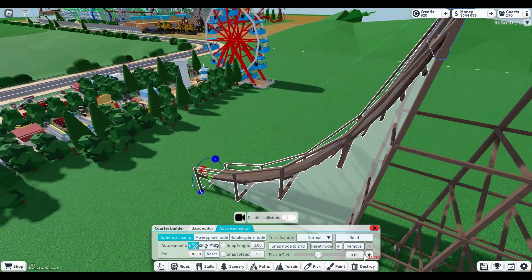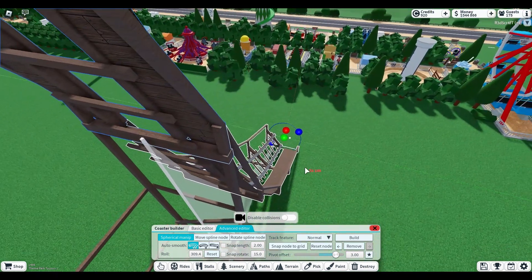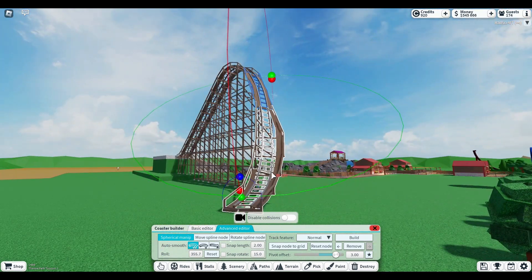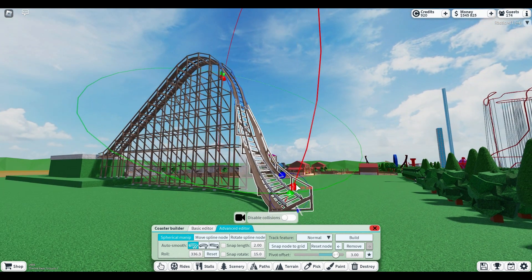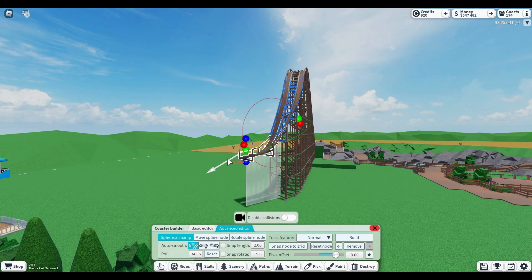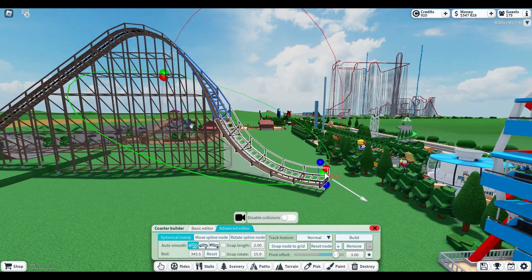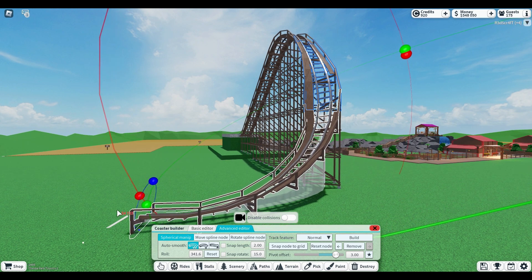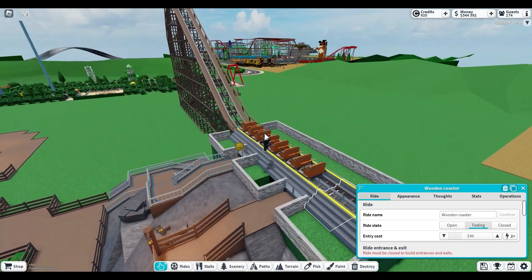Oh, I didn't set the pivot — set this to three. The pivot isn't working. Okay, let's go back here and we'll just start turning it right away instead, and then we'll start to bring this back up here. That is a very interesting drop — I don't know how that's gonna go. I just want to test this to see if that's good or not, because that doesn't look good.